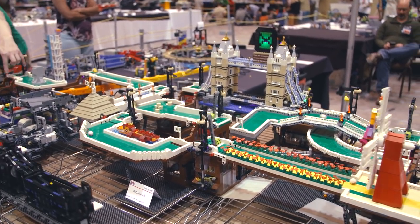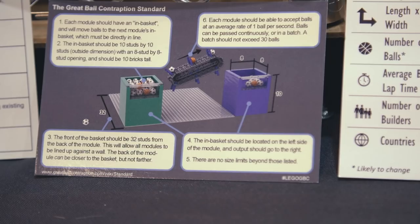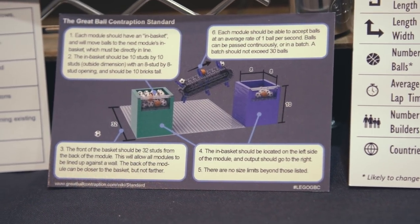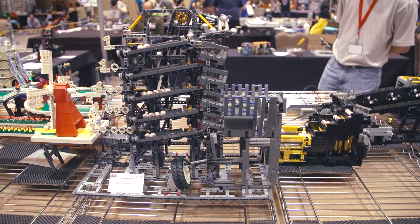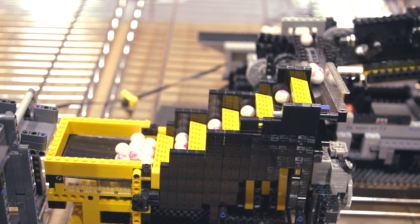For Great Ball Contraption Standard, about 10 years ago, a chap named Steve Hasenblag wrote up a series of rules that define the input size, the rate of the ball flow, and a couple of other parameters. With those six rules, it basically allows us to build everything on the table behind us. And even with those six rules, the options are limitless, especially with Lego.